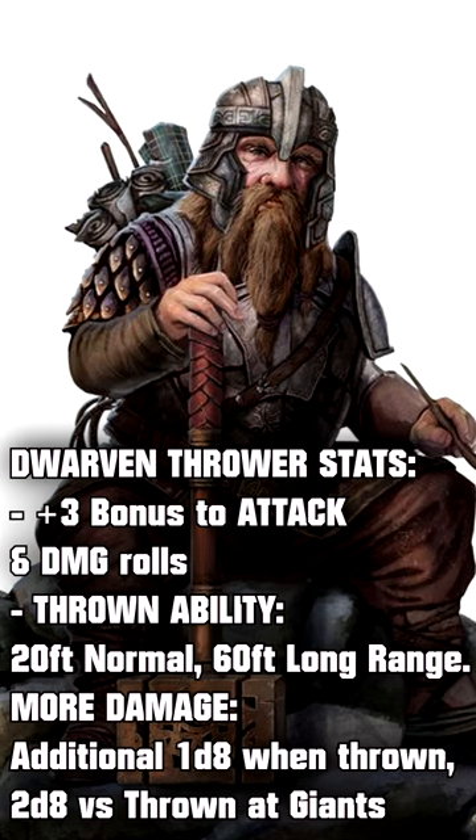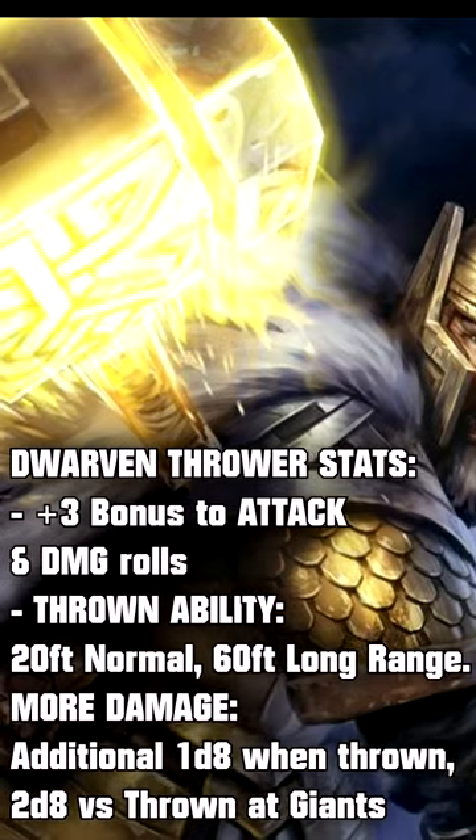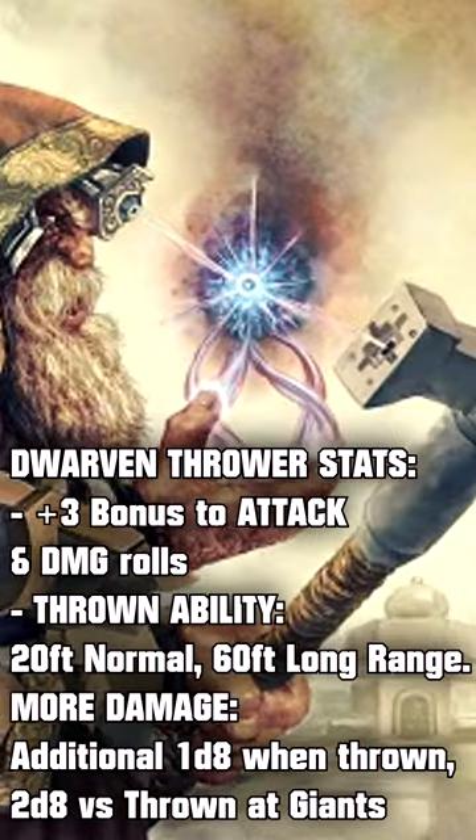With a normal range of 20 feet and a long range of 60 feet, the Dwarven Thrower allows the wielder to unleash devastating blows from afar, dealing an extra d8 points of damage, or a crushing 2d8 points of damage against giants.